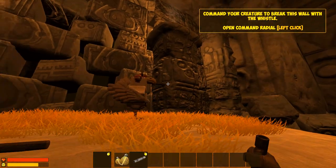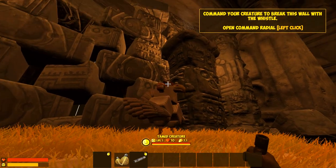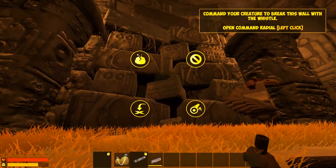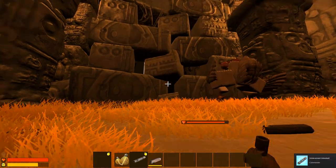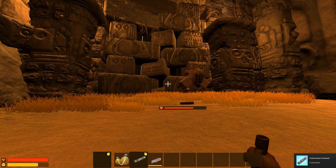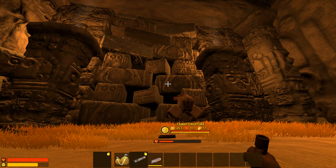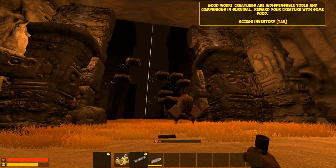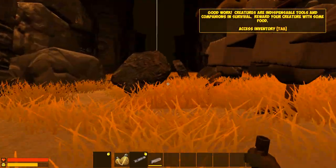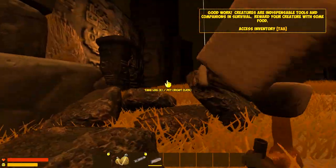Command your creature to break this wall — the whistle, left click, and break. Come on, dude, break down that wall. It's taking a little while. Oh look, there is a health bar going down. We created such a mighty creature here, haven't we? Creatures are indispensable tools and companions in survival.